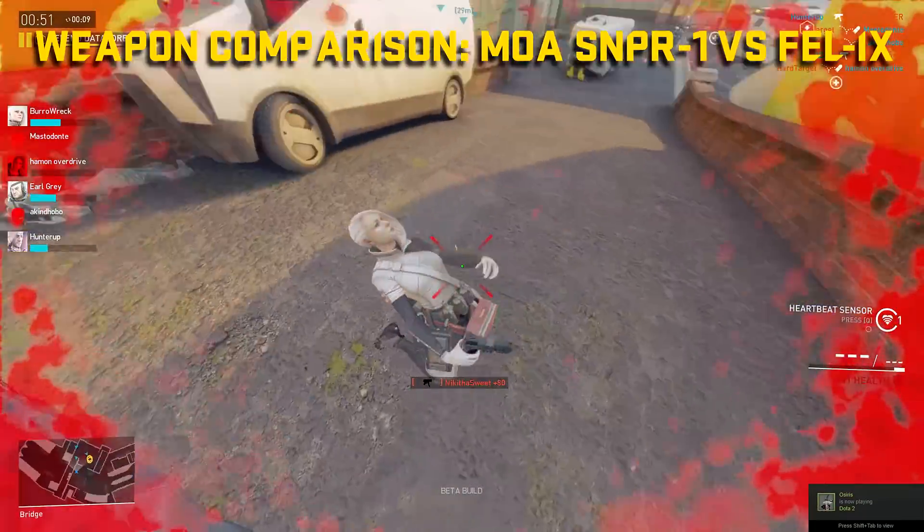There is damage drop-off in the game for these sniper rifles, but damage won't actually start dropping off until 5,000 units for either rifle. There could theoretically be a situation where, just a few units out from 5,000, you could one-shot headshot a full-health Fragger with the Felix where you couldn't with the MOA. However, I find those situations few and far between given how most engagement ranges on Dirty Bomb maps turn out. For me, the extra damage is negligible — I find the MOA a much better overall sniper rifle.